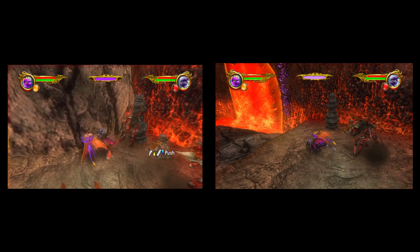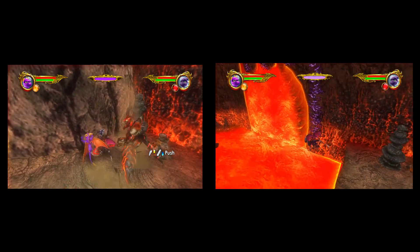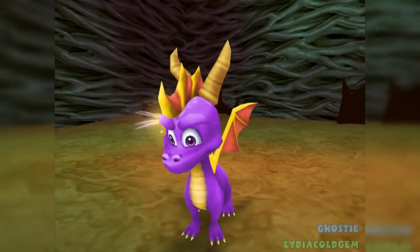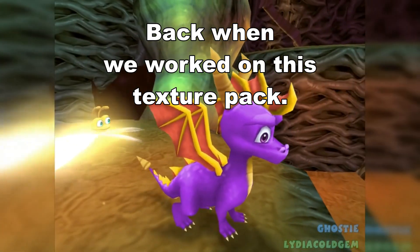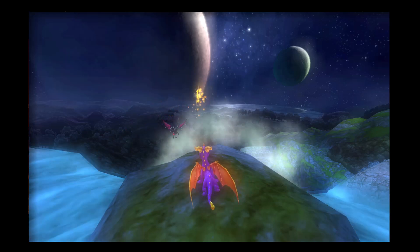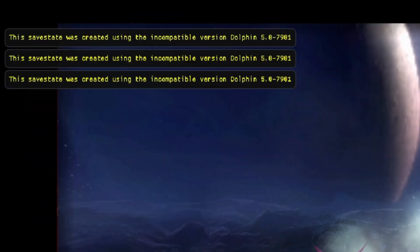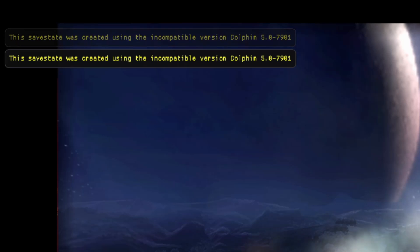Me being a stubborn little goat, I downloaded the latest version of Dolphin back in 2018 and I never felt the need to update it. I don't want to lose my save states. Once you change versions, none of your save states work again. And this old version had everything I needed.